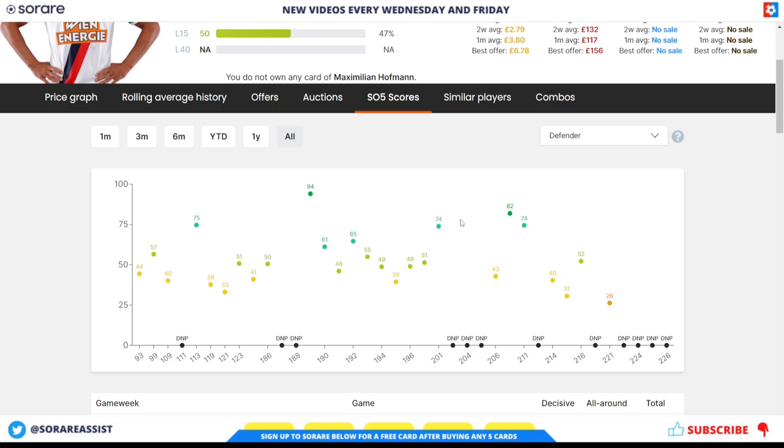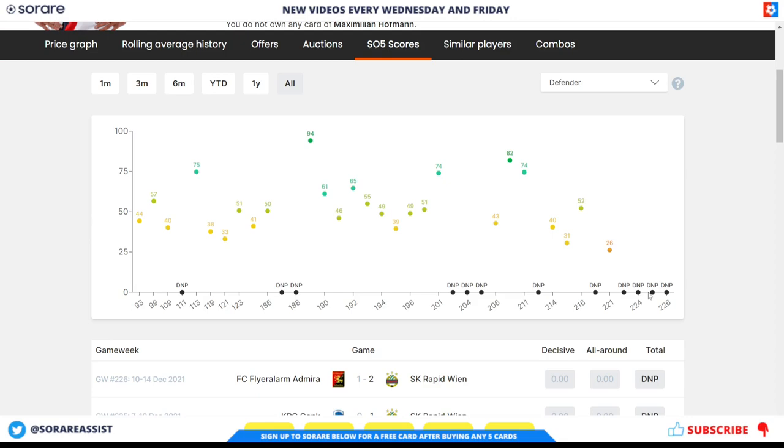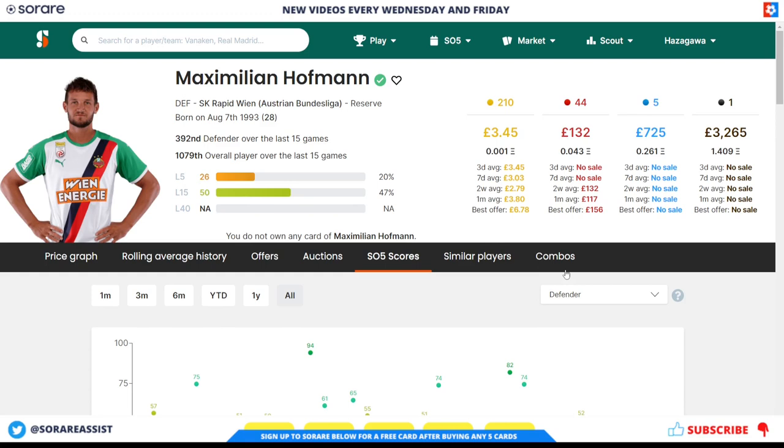Some of these scores show as did-not-play because he was injured before the Austrian Bundesliga took its winter break. I think he is back to fitness now though — there doesn't seem to be any report of him still being injured from what I can find, but as always do your own research. In terms of price, his limited card is around £3.45 and his rare price is around £132.